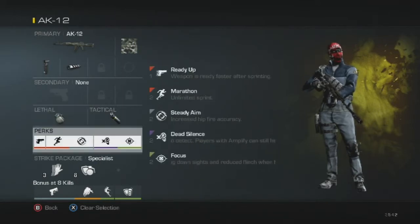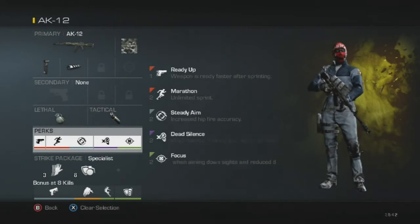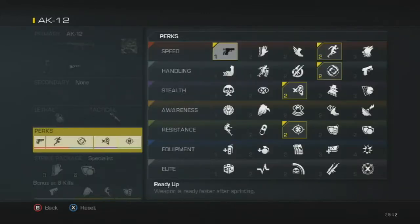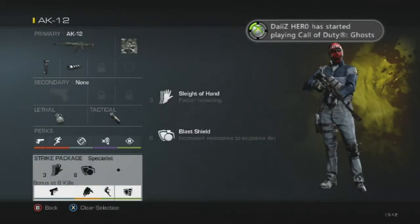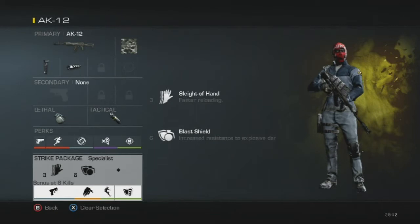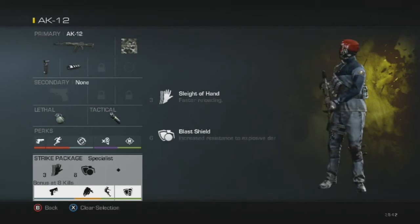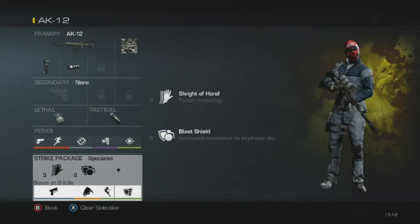For perks my three staples are Ready Up, Dead Silence, and Focus. I also have Marathon and Steady Aim — Marathon lets me get back to my position quickly after dying so my spot isn't unwatched. Steady Aim works well with the AK. For Specialists I have Sleight of Hand — the AK-12 has I think the lowest reload time for assault rifles, so Sleight of Hand is necessary. Usually by three kills the enemy team starts knowing where I am and chasing me, so by then I'll have Sleight of Hand to keep killing quickly.